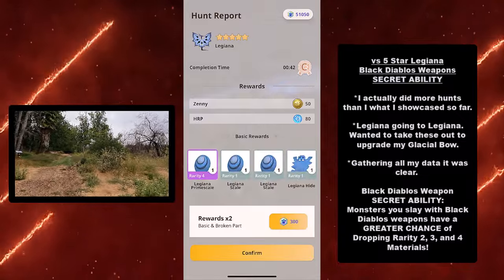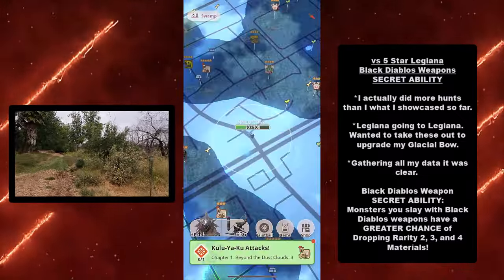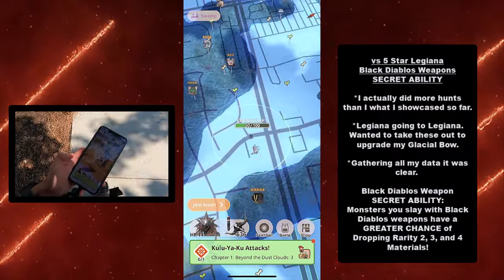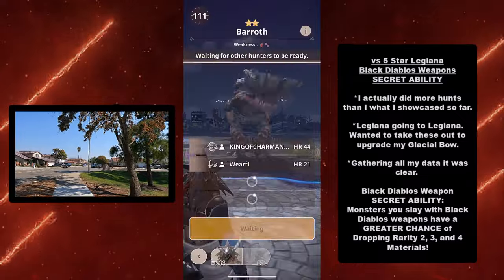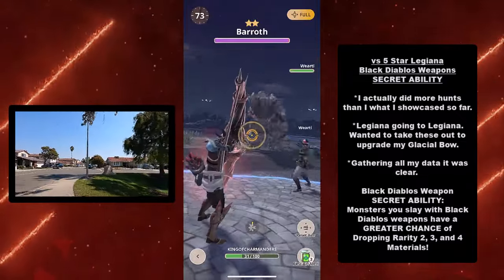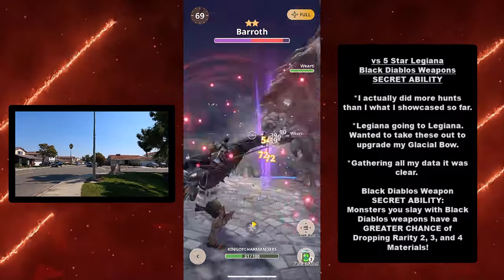You would still get rarity 1 items, but I got a rarity 4 Legiana Prime Scale. There's just no way — it's way too consistent. Monsters you slay with Black Diablos weapons will get a higher chance of rarity 2, 3, and 4 drops. I'm testing this out with my alt character as a control.